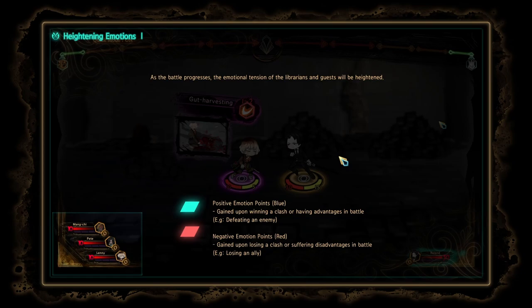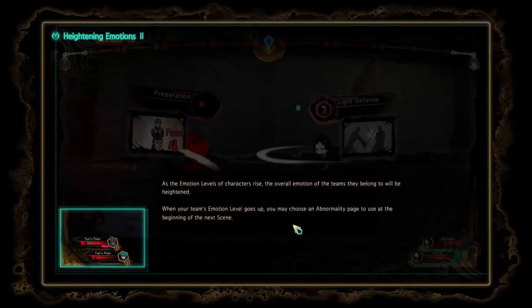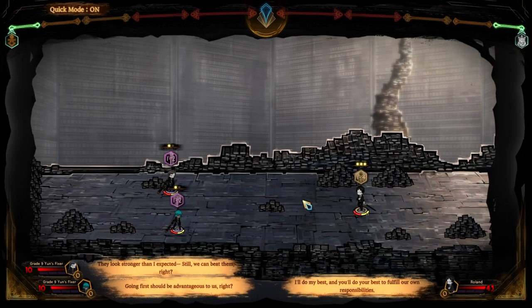Heighten Emotion Level 1: as the battle progresses, the emotional attention of the librarians and guests will be heightened. Positive Emotion points are blue — gained upon winning a clash or having an advantage in battle, defeating an enemy. Negative Emotion points are red — gained upon losing a clash or suffering a disadvantage in battle, losing an ally. So we need to take care of our allies. Heighten Emotion Level 2: as the emotion level of a character rises, the overall emotion of the team they belong to will be heightened. When your team's emotion level goes up, you may choose an abnormality page to use at the beginning of the next scene.